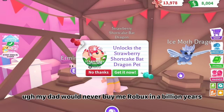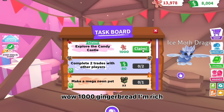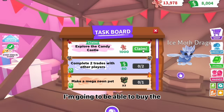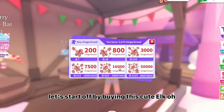Oh my god, what's this? A strawberry bat dragon?! It's Robux — ugh. My dad would never buy me Robux in a billion years. I guess I could trade an otter for it. I hope I'm not over though. Wait a minute, what's this? Wow, 1000 gingerbread — I'm rich! This is the best Christmas present ever. I'm going to be able to buy the whole Christmas shop. Let's start off by buying this cute elk!